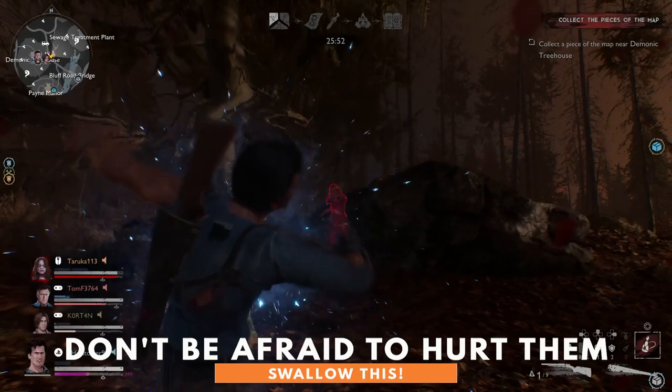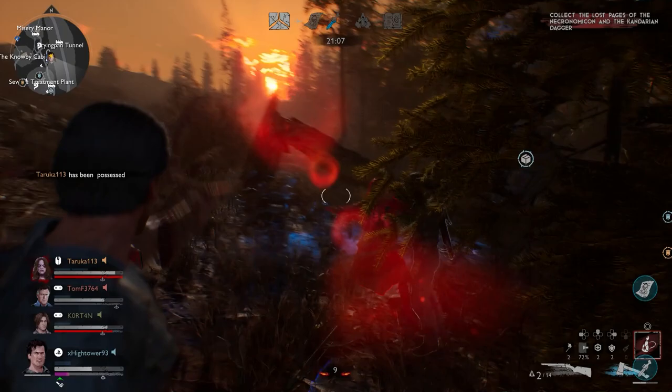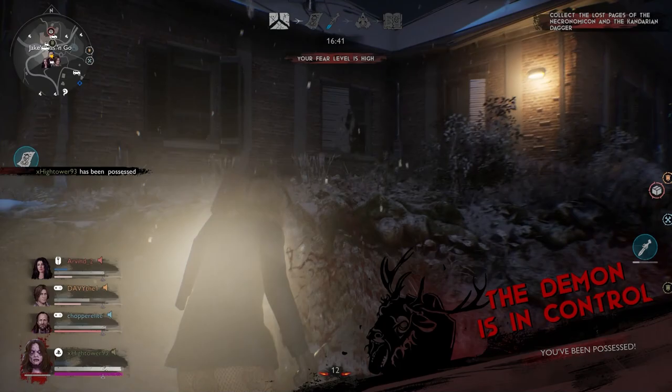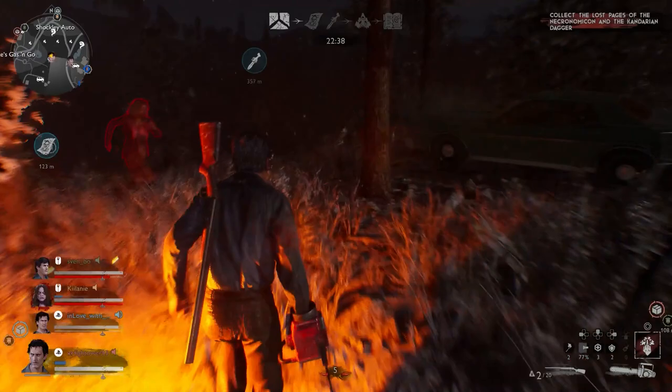A survivor whose fear levels get out of control can be possessed by the demon, forcing them to waste ammo, leave the group, or even attack their teammates. A possessed survivor will glow bright red, so there's never any question about who's driving. Attacking a possessed teammate is the quickest way to drive the demon out, as damage dealt to the survivor will transfer to the demon. Quickly exorcising a possessed teammate can be beneficial in the long run, as afterwards the demon will be low on infernal energy and be forced to give you a reprieve while they recharge.